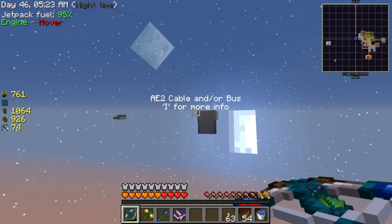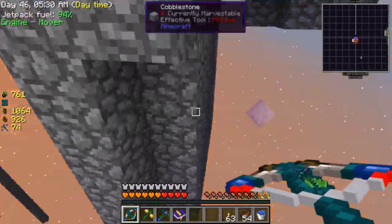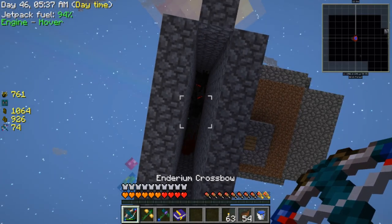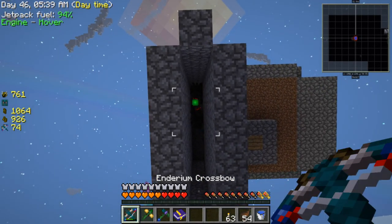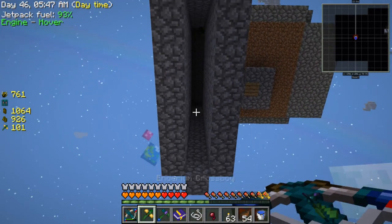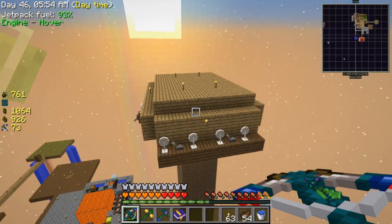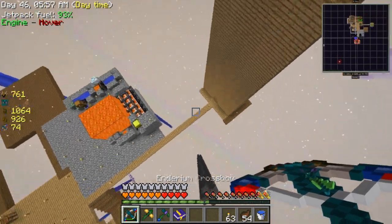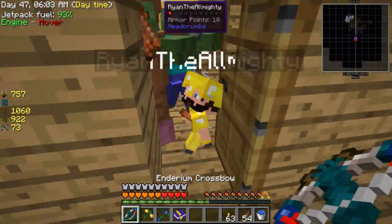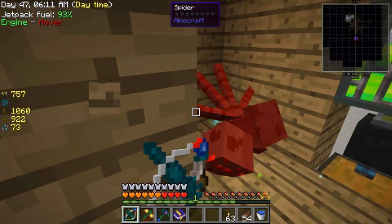Off camera I worked a bit on this mob farm — it's not linked up to anything yet but it has fans that push all the mobs, apart from spiders, down a chute. I forgot spiders are even a thing, so they just stay up there and I can't be bothered to fix it. Over here I put fans to direct mobs into the center where they should die, but some stay alive.